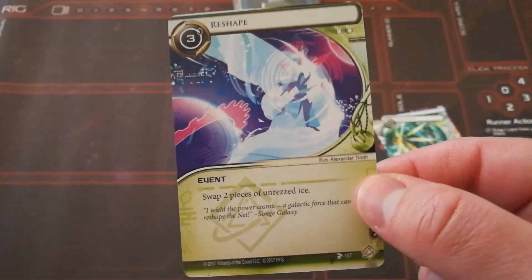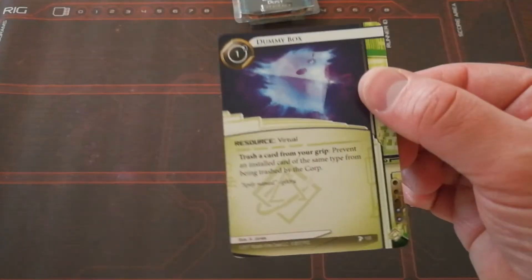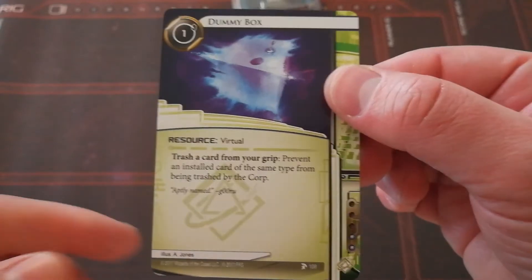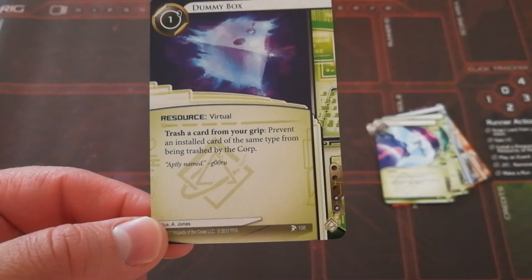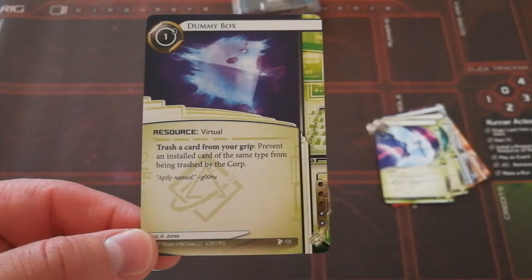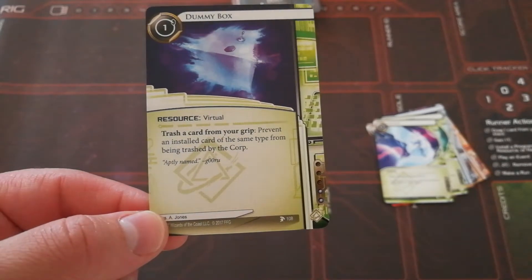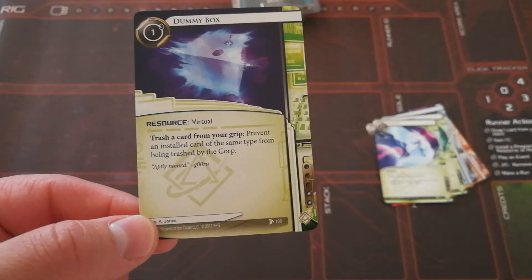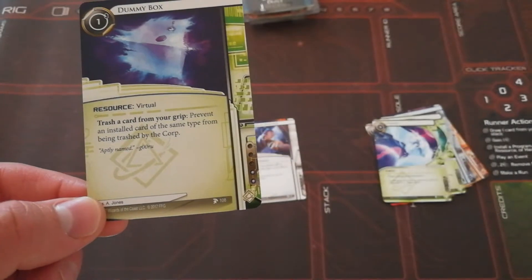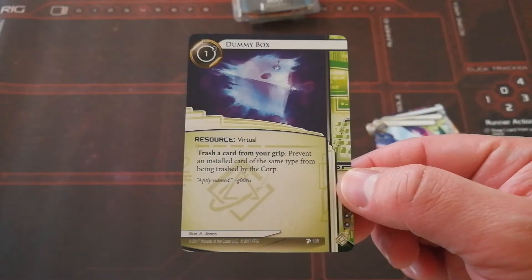That one will also be very interesting to see — the runner messing around with where the ice is. Then we have Dummy Box. Cost of 1, Resource Virtual. Trash a card from your grip to prevent an installed card from being trashed by the corp. This is an interesting new thing for the runner — you just prevent the corp from trashing your programs and things. All you have to do is trash a card from your grip. So if you hold on to a program in your hand, or a resource or connection, whenever the corp tries to trash them, you protect the ones you've got on the board. And since you don't have to click or sacrifice this card either, it's also good for protecting itself.